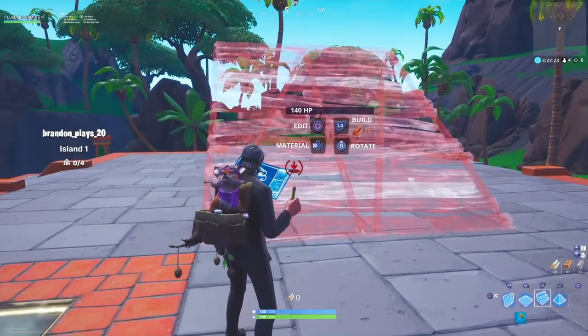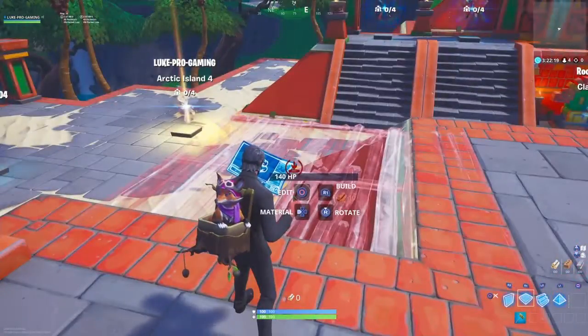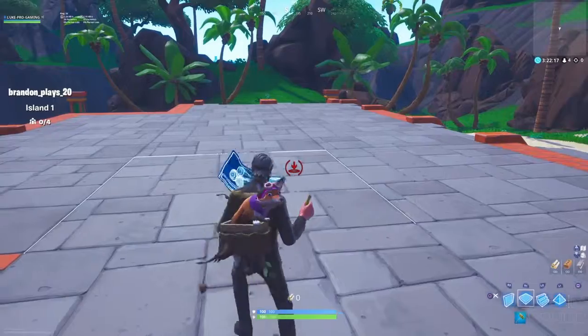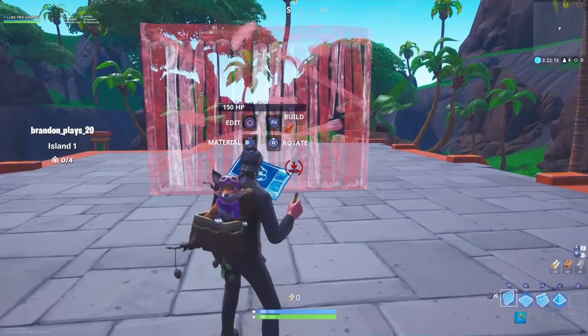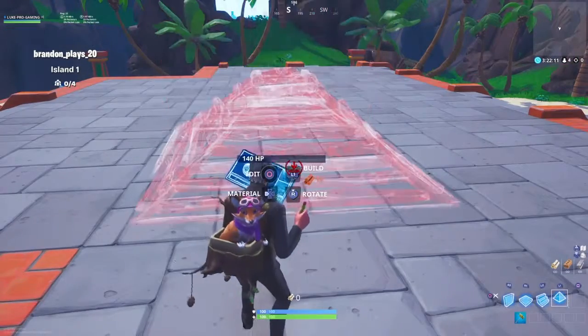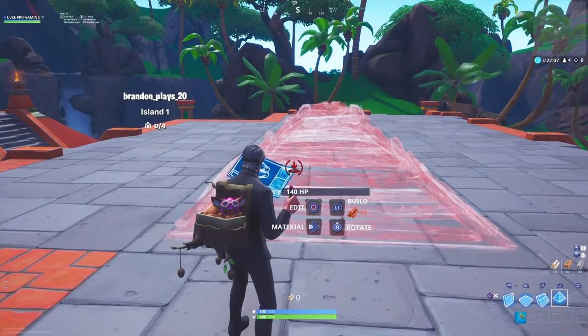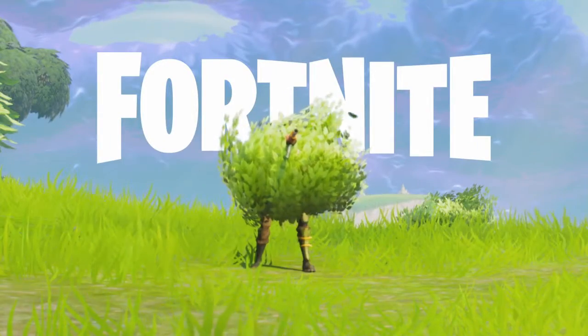Spam L2 for stairs, spam R1 for the roof or floor, spam R2 for the wall, and press L1 to spam the roof. That's pretty much it for the tutorial, guys.